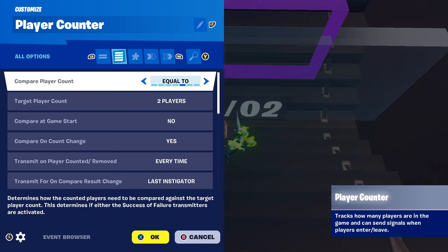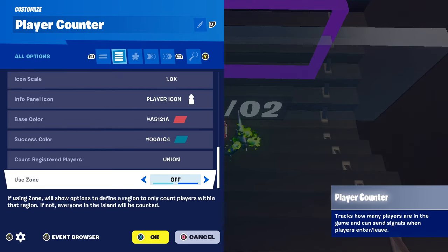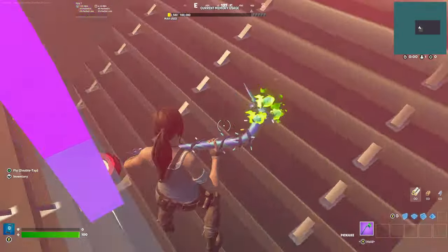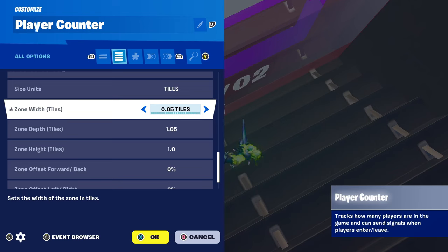Next is the Player Counter. Settings: Include Spectators - No, Info Banner Visible - Off, Zone On. Put it down just like that. Zone depth 0.3, zone width 0.05, zone depth 1.05, zone height 1.